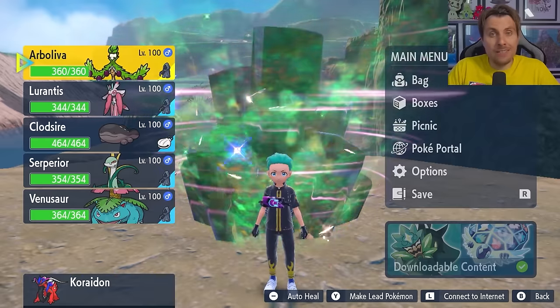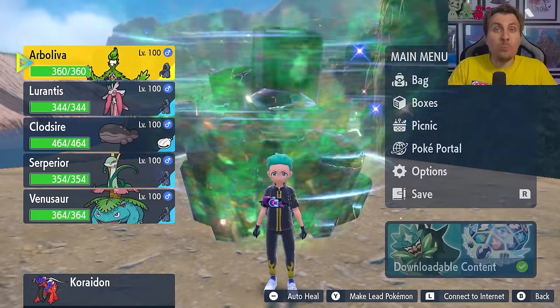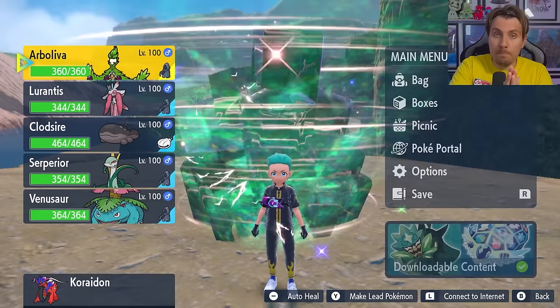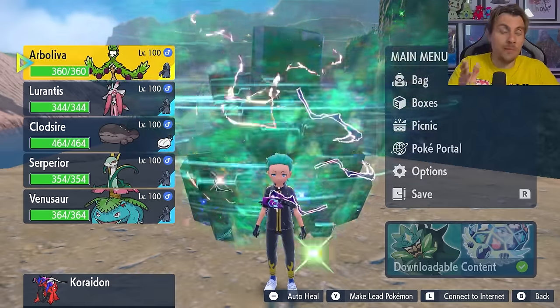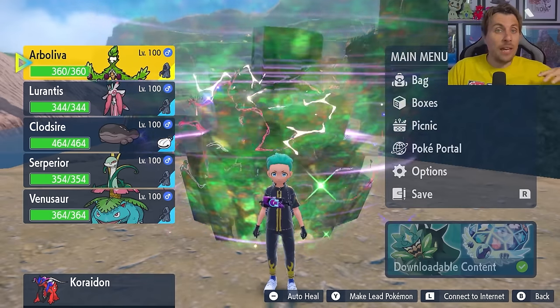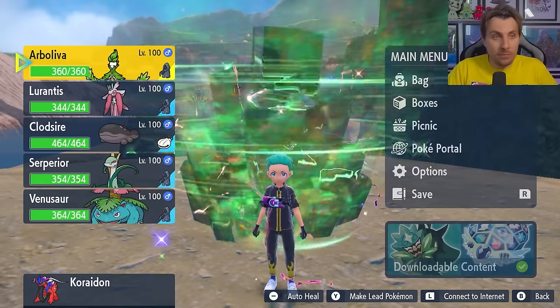The builds I'm going to recommend are tried and tested — you'll have no problem taking down the Pikachu. The first three are all available in the base game, so you don't need the DLC or Pokémon Home. These have all been verified from the first time the Pikachu event came out, so you're safe to build them knowing they'll work when the raid drops.